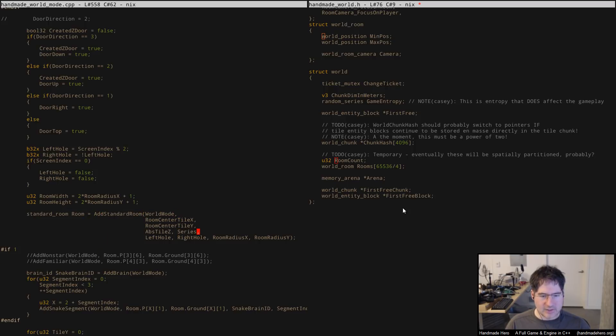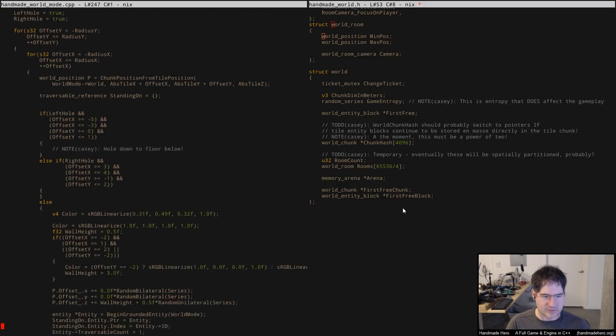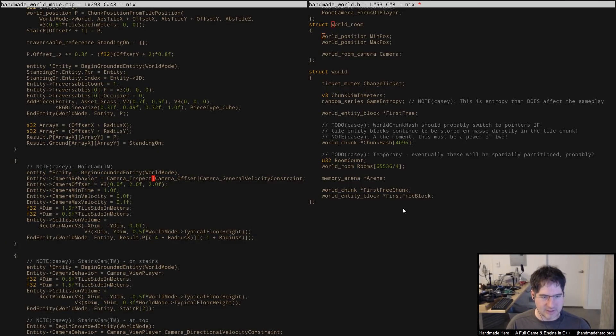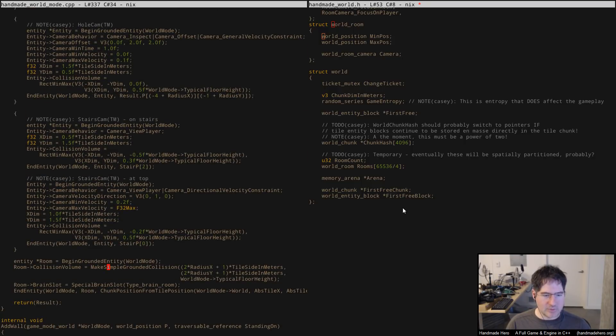We have this add_standard_room thing here, and so what I could do is inside the code that adds this stuff, I place the world's room information into one of these as well. When I do add_standard_room and it puts the room in, maybe I do it right in here. You can see here we're setting up some cameras and stuff — and actually, looking at this, this is the whole room right here. We actually have all this stuff recorded, it's just not stored in a way we can conveniently pull out.